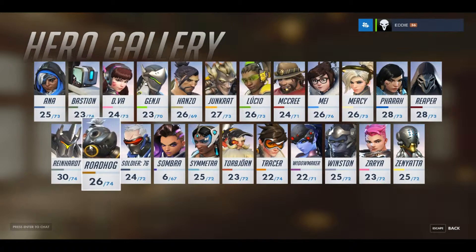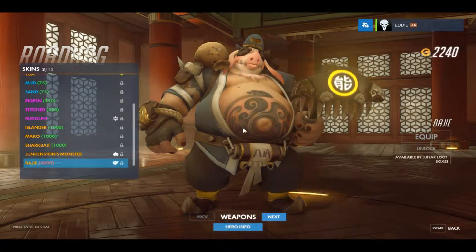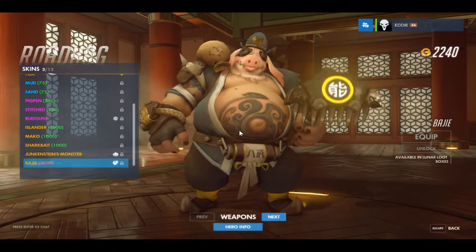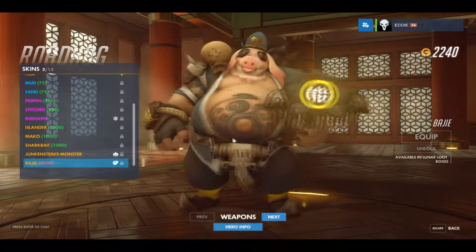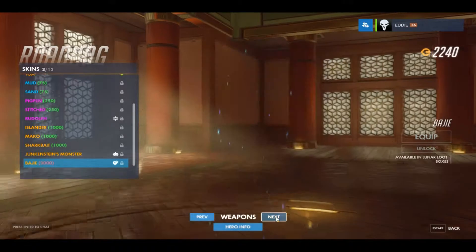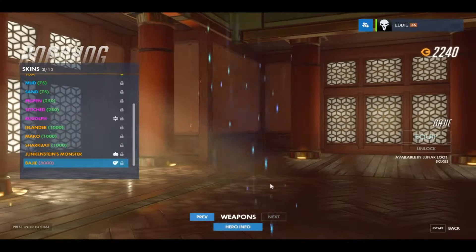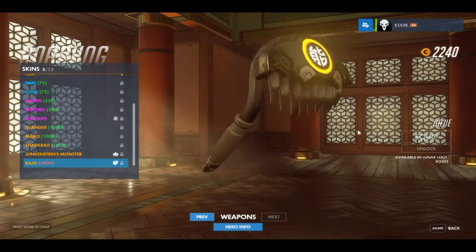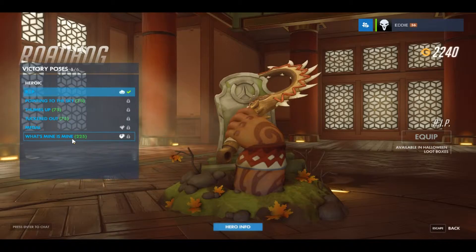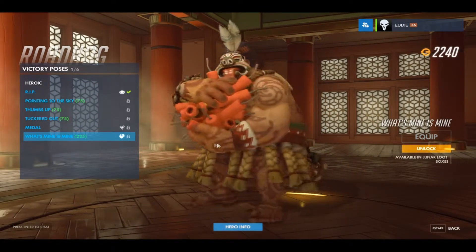Next up is Reinhardt, who's possibly the ugliest character in the world. He's got a skin - can't even say the name - but he's got a pig mask which looks really really freaky. His gauntlet looks insane though, that looks really cool. He also got a victory pose called What's Mine Is Mine - a little thief with a firecracker going off in his face.